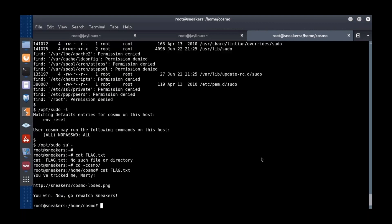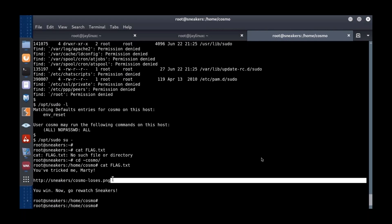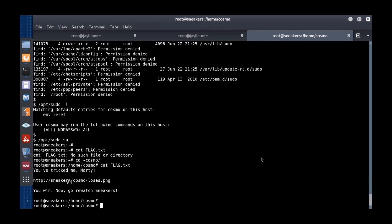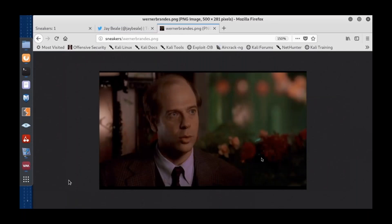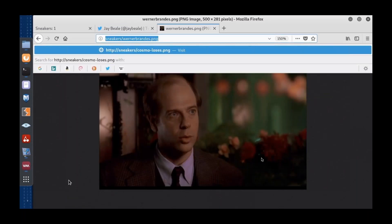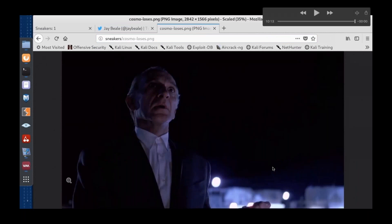We need to be in Cosmo's directory. The flag says: 'You win — now go watch Sneakers.' This is the scene where Cosmo the bad guy realizes he's been tricked by the good guy. That's the end of our attack path. Now I'm going to talk through how we would break this.